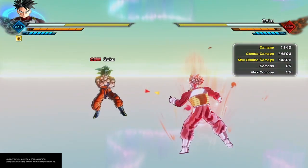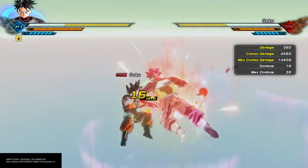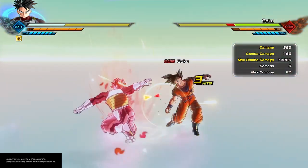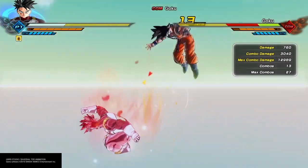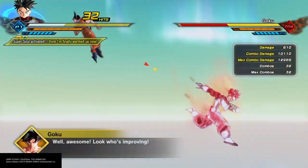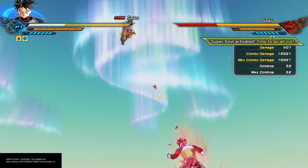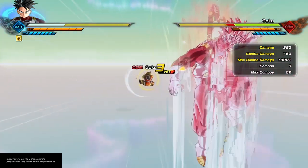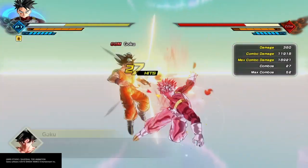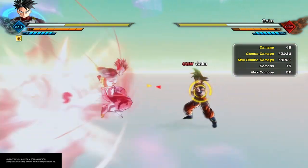Now I'm sure some of you are still wondering: where is that Step Vanish cancel? You can do it after the Square Triangle Triangle — once you do that second hit you can Step Vanish on that one. I was so happy to find that combo because I really didn't think there was any of those left in the game. So there is still that Step Vanish cancel, there still are Ki Blast cancels, and you can still do the Chase Down cancels also.